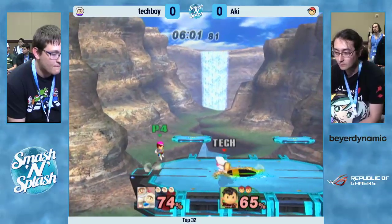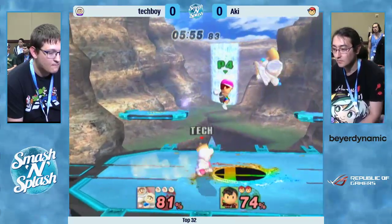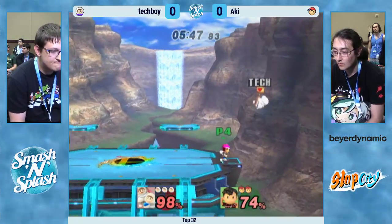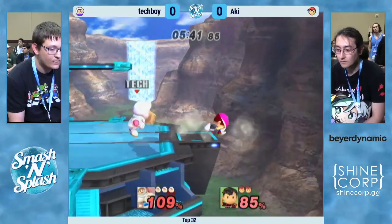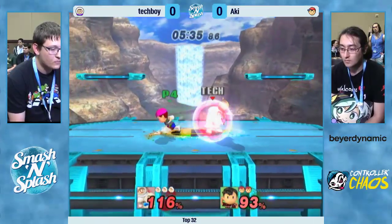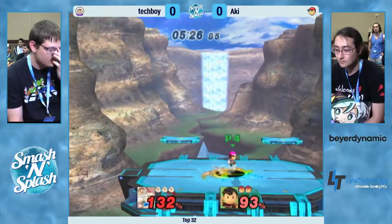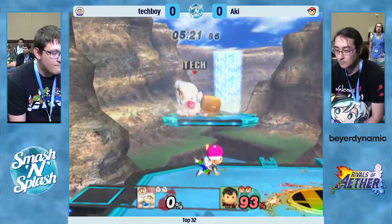Tech Boy might be good at PM, but Nana is not — Nana will DI everything wrong. That was a great rising up air, actually — it pops him up. The forward air to up air, and he's going to be able to get rid of Popo here, potentially. Can he finish this edge guard? Nice movement from Tech Boy, but it won't be enough. Ness can do that. That F-tilt coverage was actually so good — Aki should have been closer to the ledge. He had everything covered but just wasn't in the right spot. Approaching Magnet is actually really strong against Ice Climbers because it puts you at a really weird angle they're not used to. He does get in there — down tilt to up air, one of those good kill confirms you can get as Ness versus ICs.